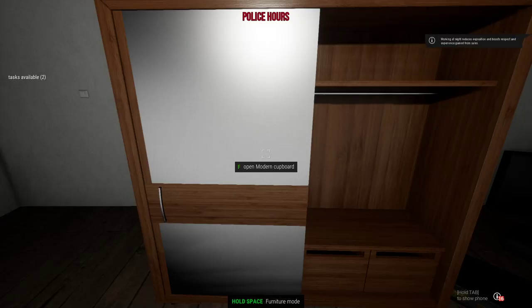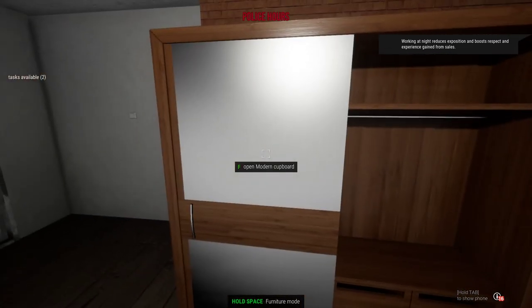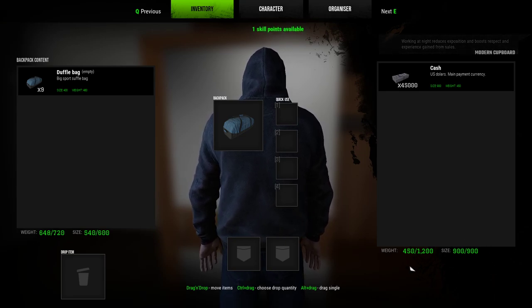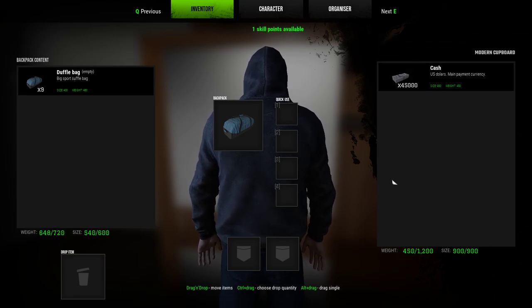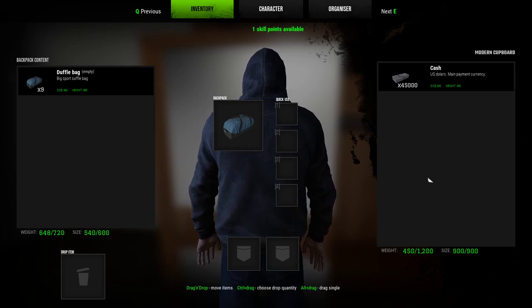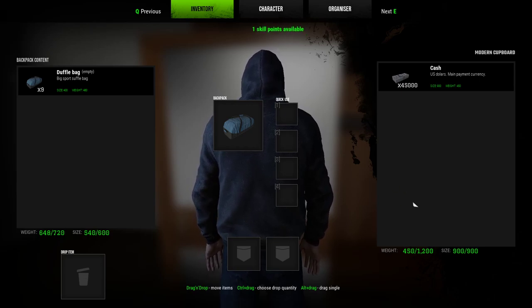Basically what you have to do is get a modern cupboard which you can buy at the furniture store — it's really cheap. As you can see there's $45,000 cash which is the max you can put in there, the size is 900, and the weight is 1200. Since you have big orders now, by the time you get to level 30 or so and you've done a bunch of Balena and KG tasks, you're going to be doing like 1000 grams of coke and meth moving to like 1500 and you're not going to have enough storage space. This is a good way to get your storage space.